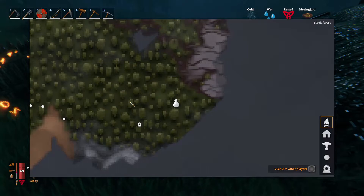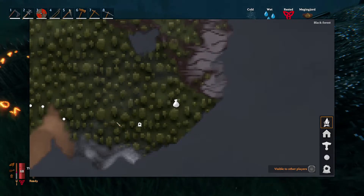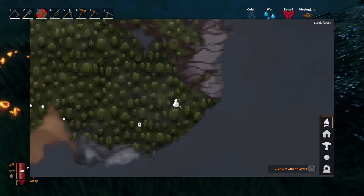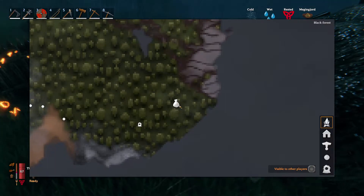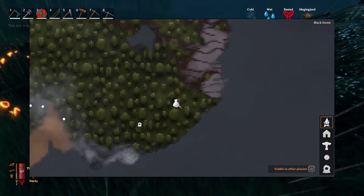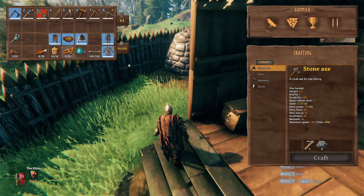One thing to look out for in your travels is this little sign on the map — it pops up when you're pretty close. If you find this, that's where you find the trader. What's great about the trader is you can exchange rubies, amber, and pearls for gold, and with the gold you can buy things like the Megingjord.